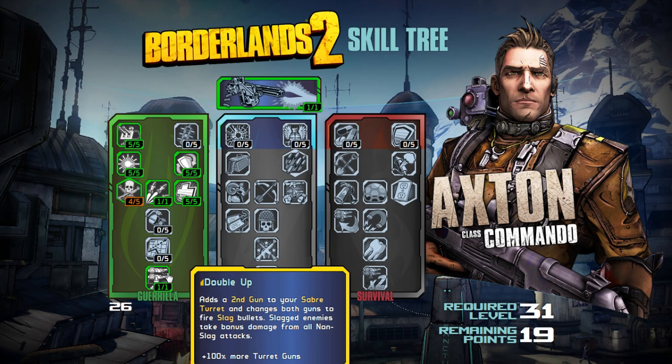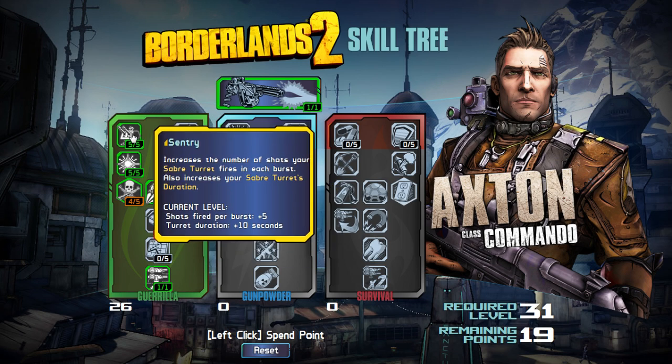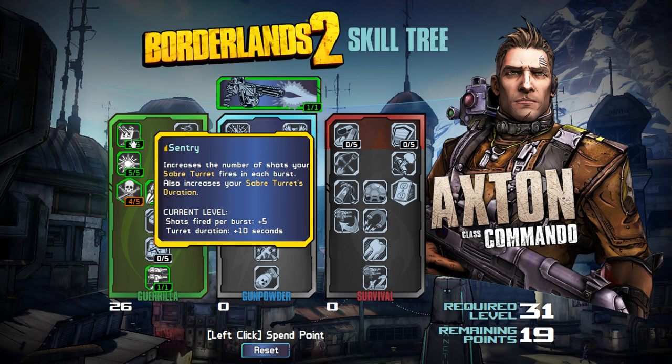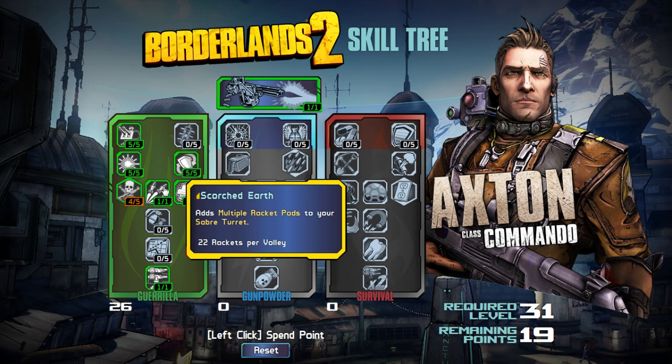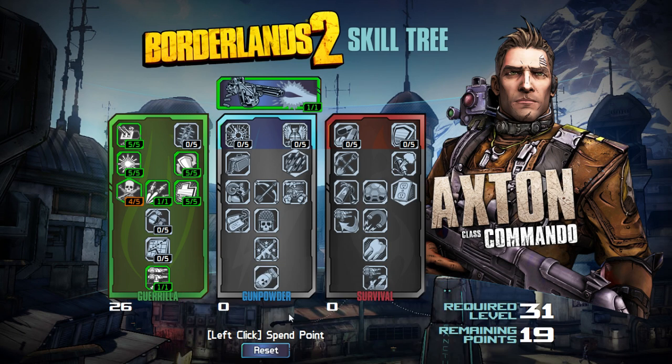We can already see that this is a badass tree — it's really going to beef up your turret. However, for a turret tree, I don't think it does enough. I think you can get enough out of 11 points in this tree to make the rest of it less necessary. Basically with Sentry, Laser Sight, and Scorched Earth, this tree is done. You get a second gun with Double Up, but we'll talk about some of the other tree's stuff — it buffs your turret as well.